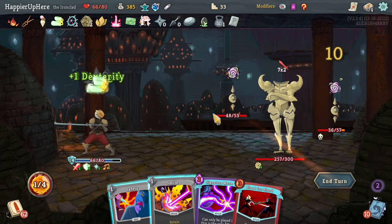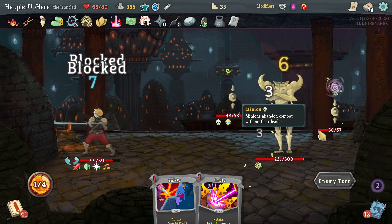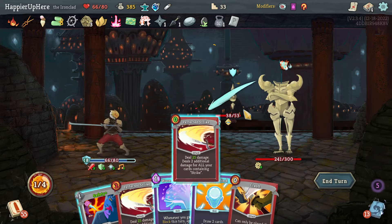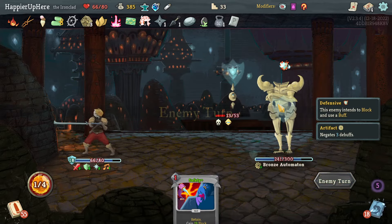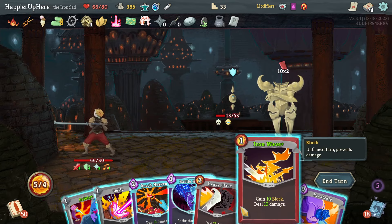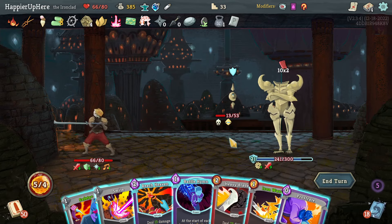I know I'm defended this turn so I don't need to kill the backliner. Let's do Cleave — trying to play three attacks every turn. Smite, Smite. Infernal Blade gives Perfected Strike again. Another 20. Prostrate and Iron Wave is not enough even with one extra Dex. Let's do Prostrate, then Iron Wave, Prostrate.